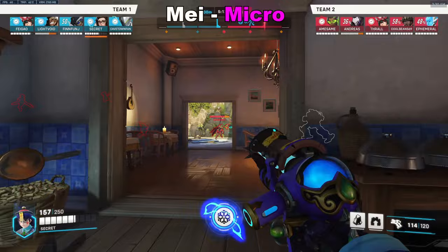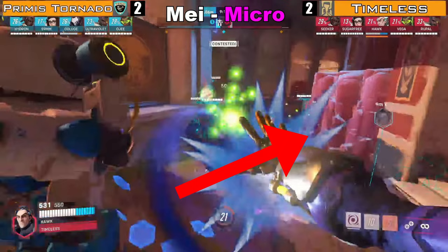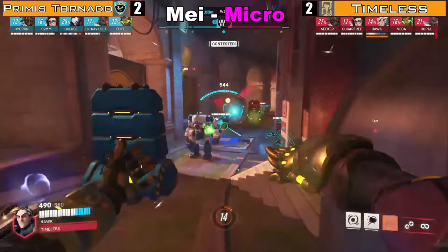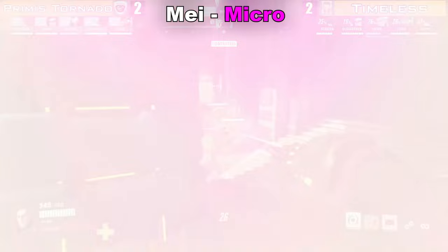Secondly, try and get walls that are flush with the map geometry to deny areas of cover. Credit to contenders coach Sage for this idea. Here in Flash Ops, Sam is hard playing the cover to the right side of Hawk, but Sugarfree walls behind Sam, eliminating that cover entirely and forcing out an early cryo. Unfortunately, Timeless still loses the fight because Sam just hits a crazy right click, but the point still stands. A little bit of micro here: Hawk should be rocking the Mei after she gets walled, as the normal combo in the Sigma Brawl is wall, rock, and then amp speed in — that probably would have killed Sam.